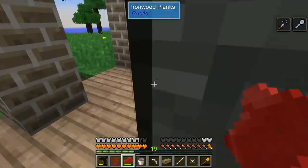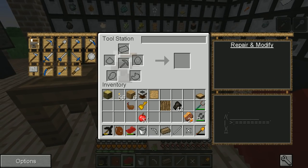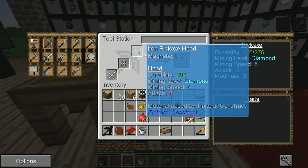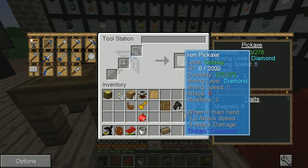I also have some creeper protection in the form of totems sitting underneath here. Let's see if we can make this. An iron pickaxe — and there we go! An iron pickaxe, which we are clumsy with. It has magnetic three, its mining level is diamond, speed is six, attack is five.